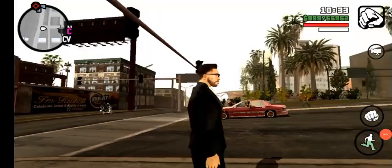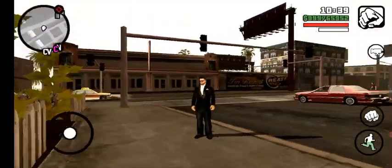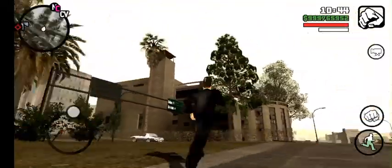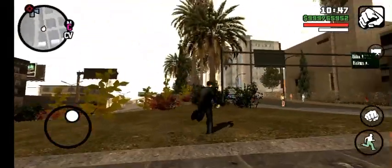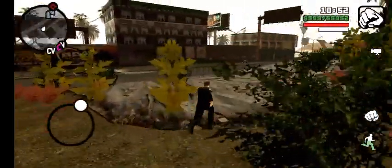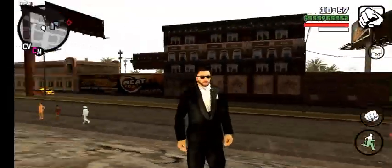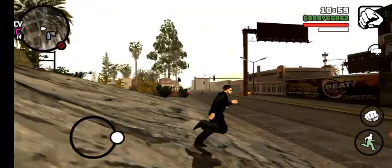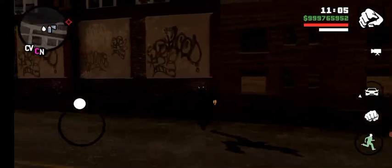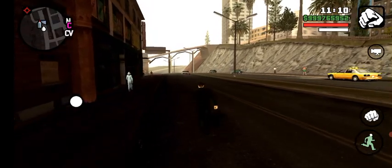The next mod is the re-texture of maps. The graphics of this game are totally improved — the graphic is totally high quality now. The picture of all things is totally improved, including the buildings and trees — all things.